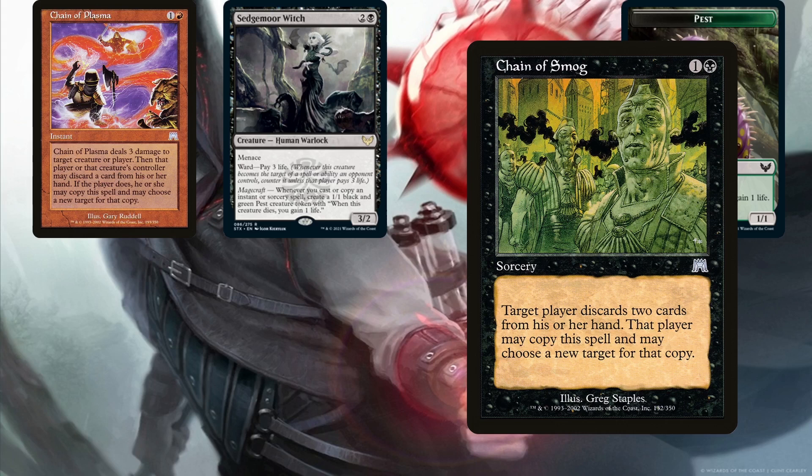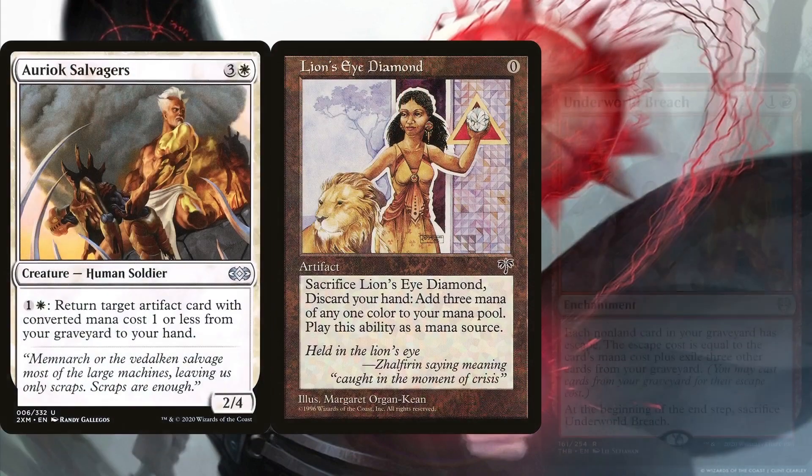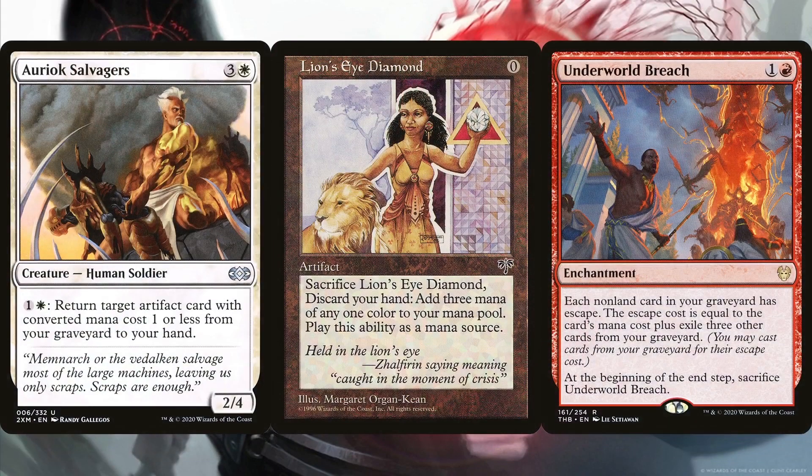Before I forget — creating infinite treasure tokens or infinite food tokens with Bartered Cow makes Storm Kiln Artist have infinite power, making it one-shot anyone it hits. You can also generate infinite mana with Lion's Eye Diamond and Auriok Salvagers, or Lion's Eye Diamond with Underworld Breach if you want a more competitive build. You can add these along with more stax effects to slow down the table while assembling your combo, as well as more tutors for consistency. So this does have the potential to be a monster of a deck, but I decided to make it a bit more casual.